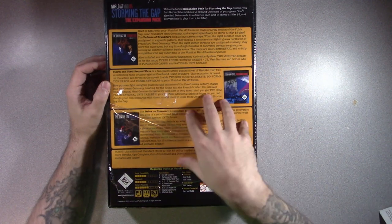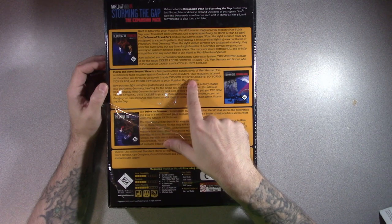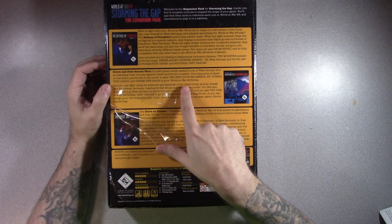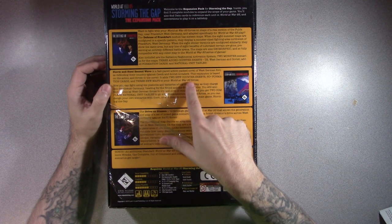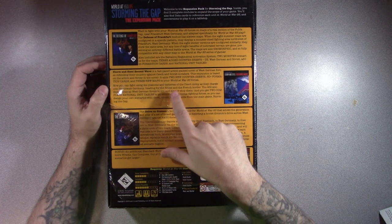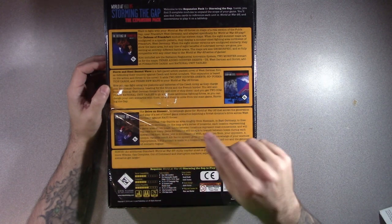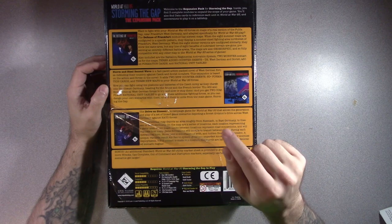Then Storm and Steel's Second Wave - a fast-paced, action-packed novel of West German forces defending their country against Czech and Soviet invaders. This expansion is based on the action and forces of the novel. It adds two new counter sheets, 60 formation cards, and three new maps to your World at War 85 forces.